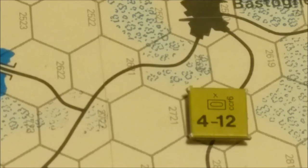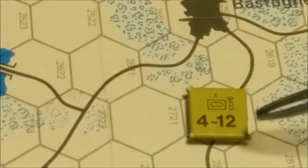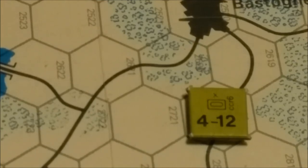The historical designation of this unit is CCR6. Its factors are a 4 attack strength and a 12 movement allowance, and this unit is considered to be a mechanized unit. The counters are half-inch and printed with a matte finish on cardboard, and they are single-sided.